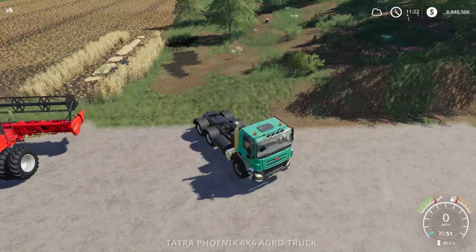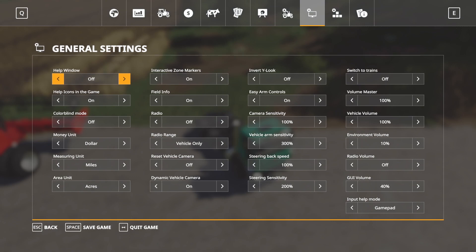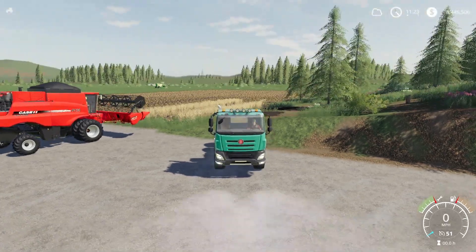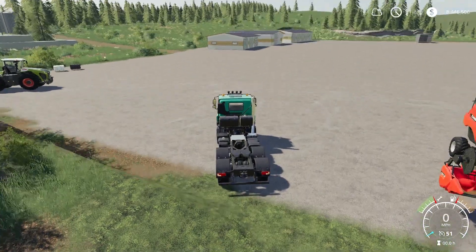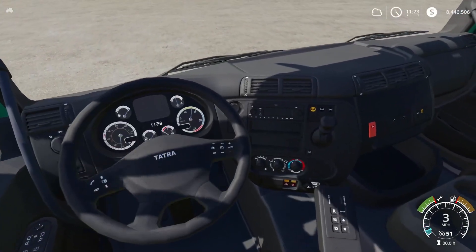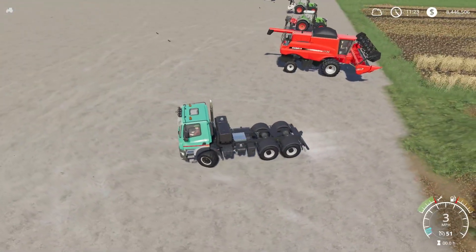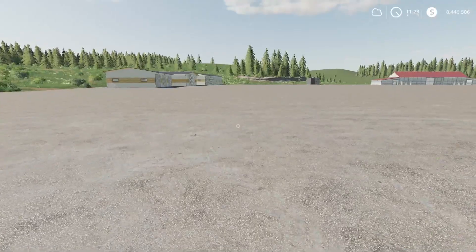Let's go ahead and hop in it. Horn sounds good. Lights cycle through three settings. Checked the cab — everything looks good. That is the Phoenix, the Tatra Phoenix EU6.